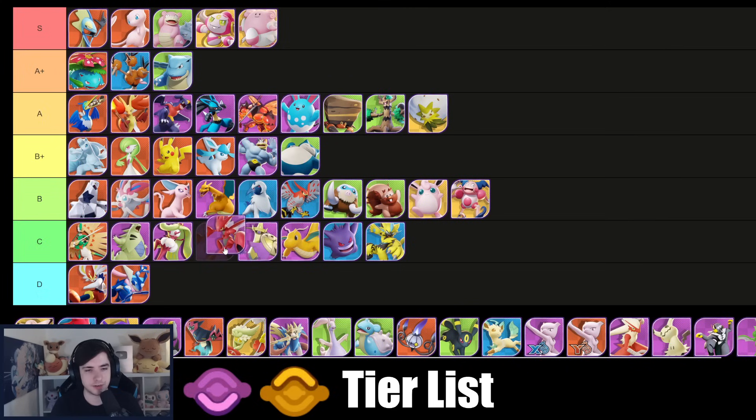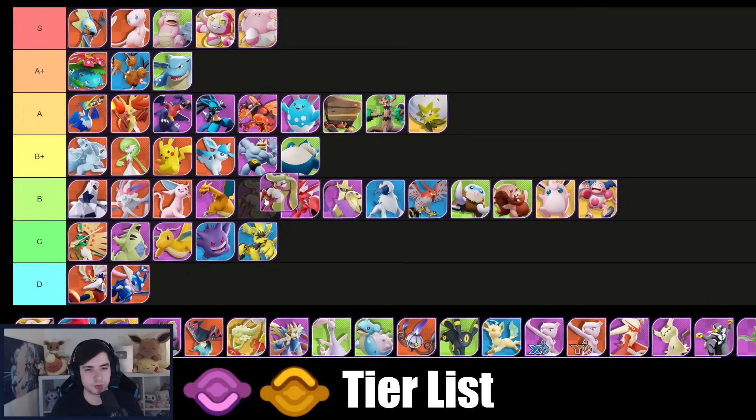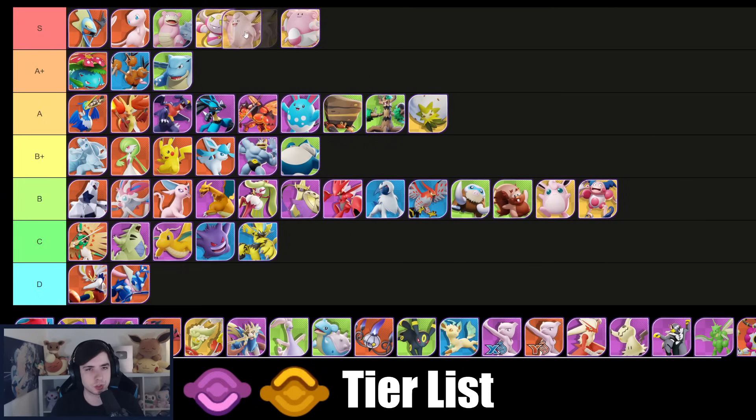Scizor — maybe I'm too harsh. Now that I've made this extra tier I'm going to put Scizor, Aegislash, and Serena into B tier instead — playing them is not griefing; it's not great but I wouldn't say it's borderline bad. I can't put them in the same tier as Gengar. Clefable is also super strong — I think all these supports are super good, and Clefable is also very important for certain Pokémon like Mimikyu that are very strong currently.